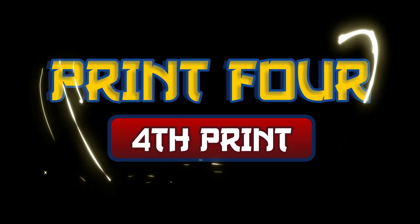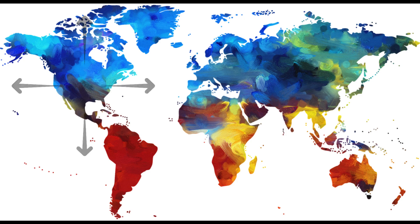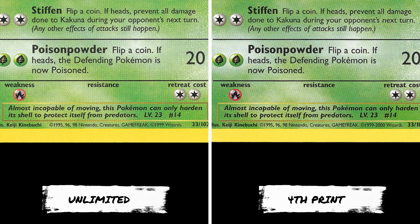The fourth print run is one that many may not even know about, and is generally just called fourth print. It is quite rare, as this run was released in countries outside of North America, mainly the UK. The cards are very similar to the unlimited run, except the colors on the fourth print cards tend to be brighter, and the copyright date at the bottom before the word wizards has 1999-2000, instead of just 1999 like all the previous print runs.